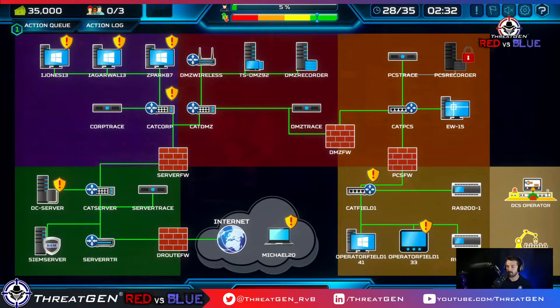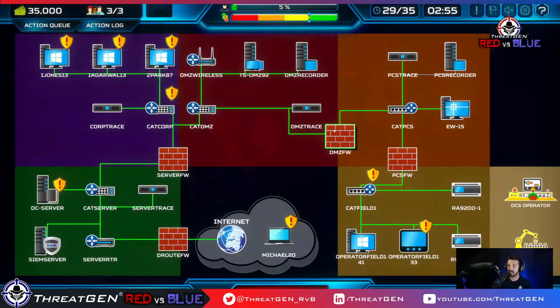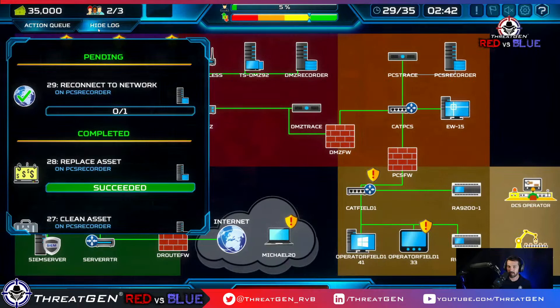P&L dropped to 75 — not good. You can see right here our P&L is going down, meaning we're getting data exfiltrated. We're in IR. Going to reconnect this to the network and deactivate IR. It sucks — I shouldn't have disconnected it from the network because it takes a full turn to do that, and now I've got to deactivate IR which is another wasted turn.